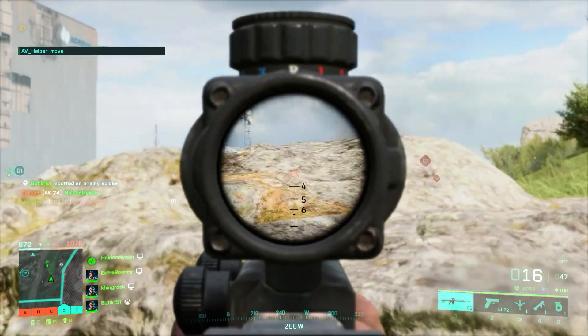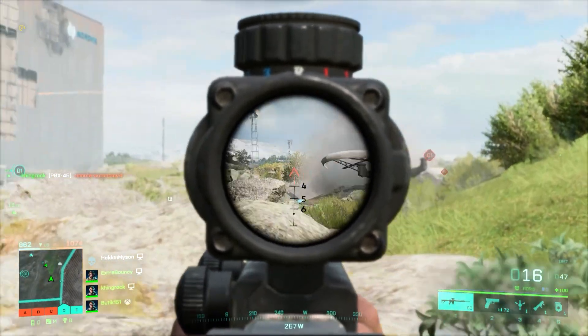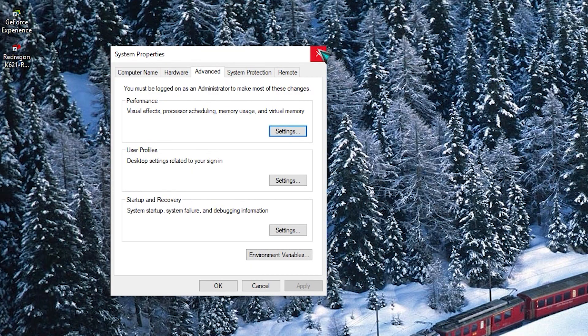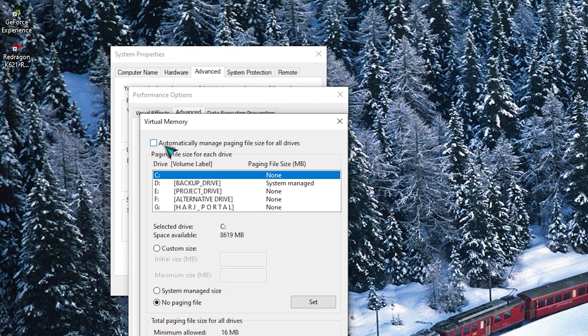Fix number six: increase the virtual RAM. Some PC players have fixed Battlefield 2042 launch issues by increasing their virtual RAM. Having more virtual memory can help ease the pressure off the main memory, especially if you have limited RAM installed. Follow these steps to add more virtual memory: Press the Windows logo button on your keyboard and type Advanced System Settings. Click on View Advanced System Settings. Click on Settings, then the Advanced tab, then Change. Uncheck the box next to 'Automatically manage paging file size for all drives.' Select the drive where you've installed Windows. Click the option next to Custom Size and type 4096 in the Initial Size and Maximum Size text boxes. Click Set, then click OK to save changes. Restart your computer and your game.